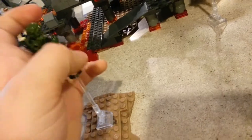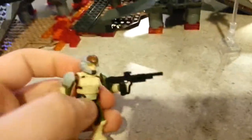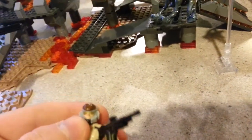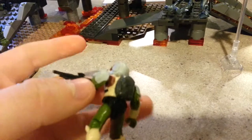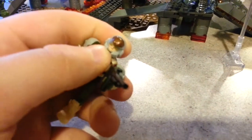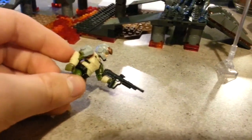Next up is the Halo 4 Marine. He is awesome — my favorite Marine, one of my favorite figures. Especially after watching Forward Unto Dawn, that series was awesome, and he looks just like the main character. He's very detailed, comes with a removable backpack, and he comes with a brand new Halo 4 DMR. It's a little small — kind of like how the Battle Rifle was, they made it a little small — but I don't really care. It's still amazing and just awesome.